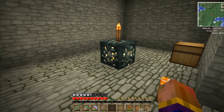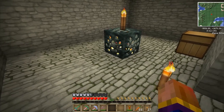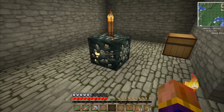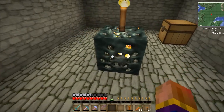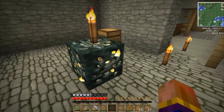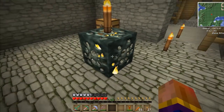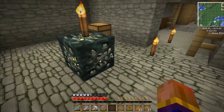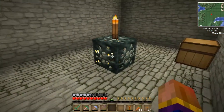Hey everybody, PC Wizard here, welcome back to another episode. We are on the FTB Minecrack server for Team Raven, and I just wanted to show off this nice little spider spawner that I found. This is not cave spiders, this is regular spiders, and I am going to use this to make a soul shard.